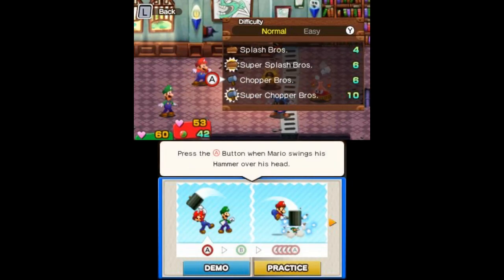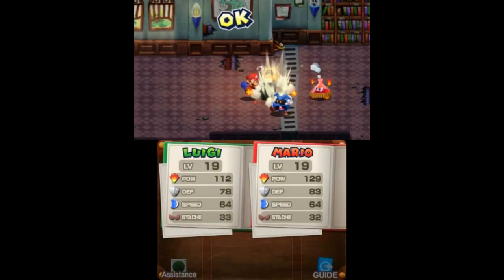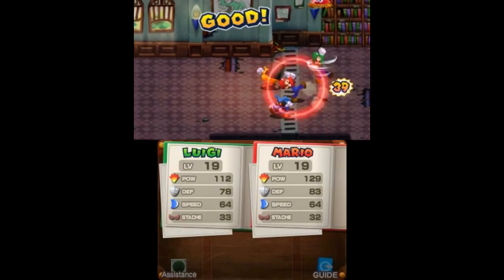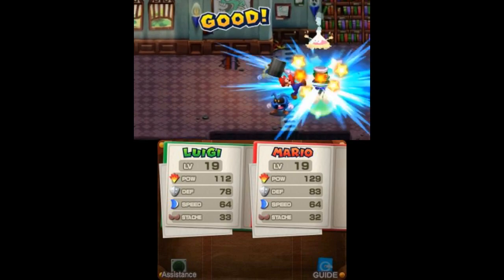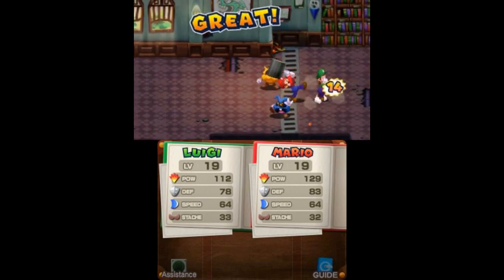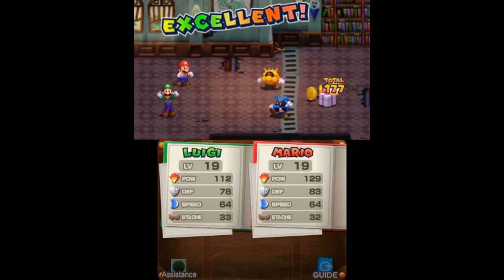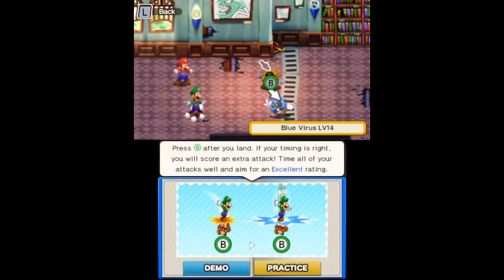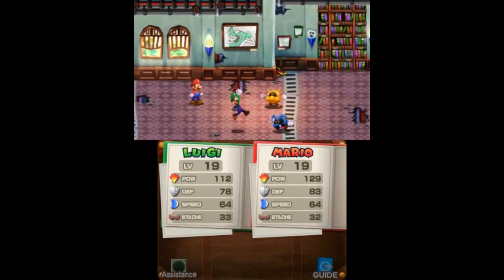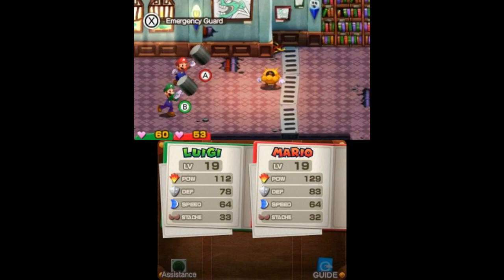Looks like you pissed him off there, Luigi. Another thing is, when you're doing these bros attacks, the visual cue I think stands out a bit more, so you're not just doing trial and error or guessing. I guess I'm in the right spot — I should hit the button here and hope everything works out.